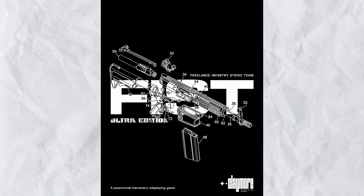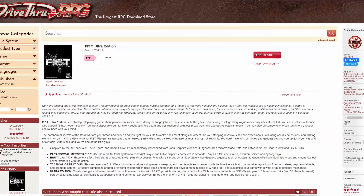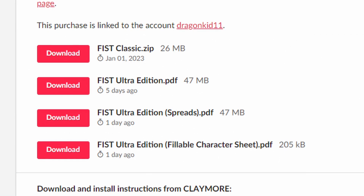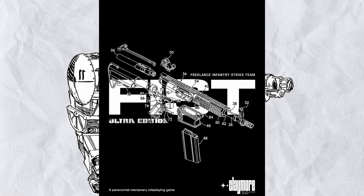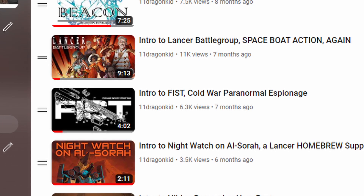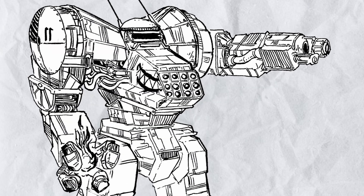And that's basically it on Fist Ultra Edition. You can get it now on itch.io and DriveThruRPG. But if you've already purchased Fist Classic prior to this, you already got it — you just need to download the new PDF. This whole video is just an update on Fist, here to tell you about the amazing work that has been done to this TTRPG since my last video on it.